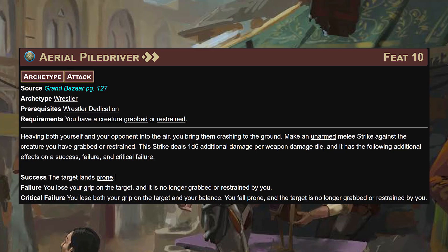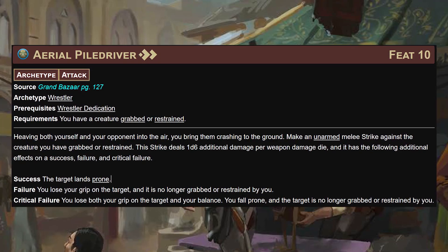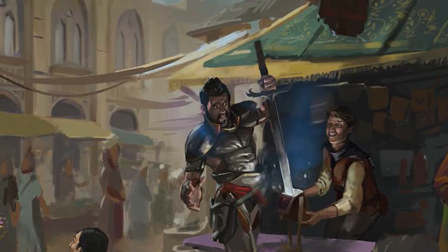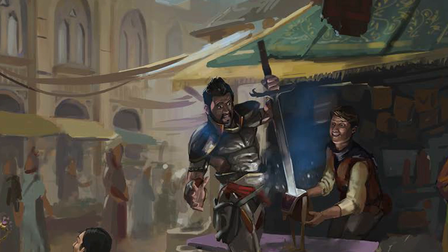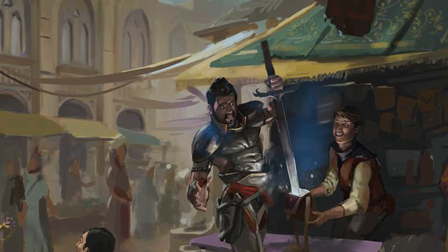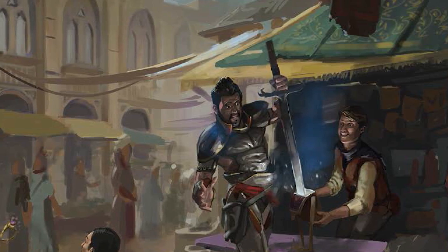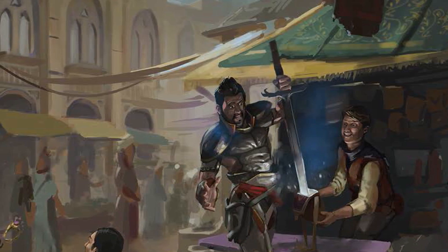The aerial piledriver strike deals 1d6 additional damage per damage die - which is huge - and on a success they land prone. On a failure you lose your grip; on a crit fail you fall prone and lose your grip. But by level 10 with a striking rune, 1d6 additional damage per damage die is an additional 2d6 stapled onto the hit and they go prone for debuffs. If you can't yeet someone into the air - maybe they're too big, their Fort DC is too high, or you don't want guards to see the ragdoll flying through the air - this is your alternative.